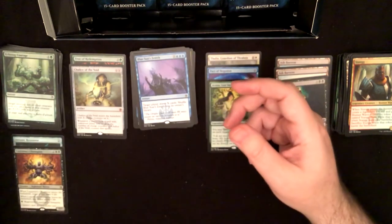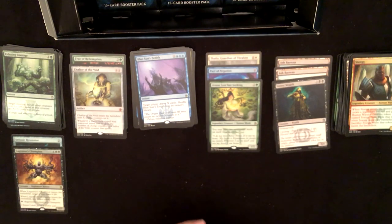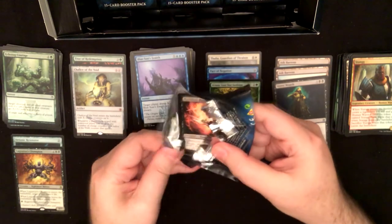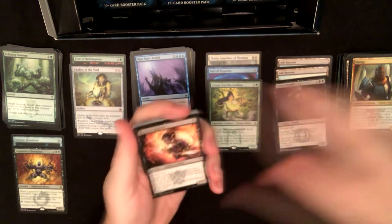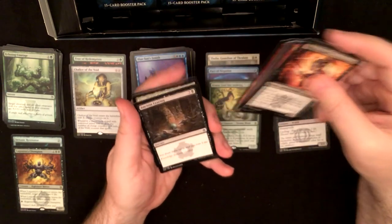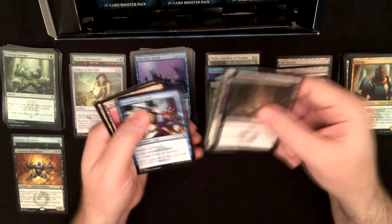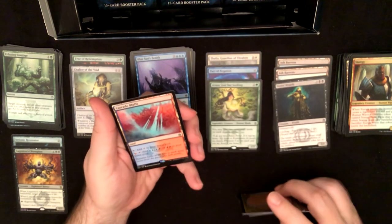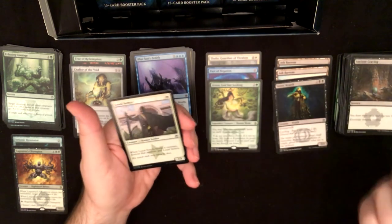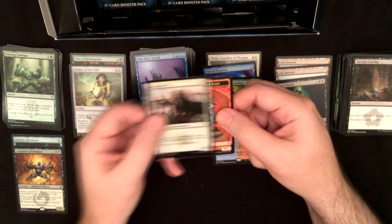Sting, Browbeat — well, maybe we'll get one other good mythic. I think that's probably all the foils we can expect unless we get a good common one. Ancient Craving, Nyx-Fleece Ram, Freed from the Real, and Cascading Bluffs — it's a good, decent rare. Loyal Sentry foil.